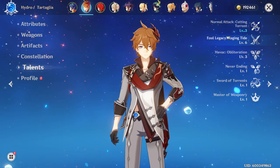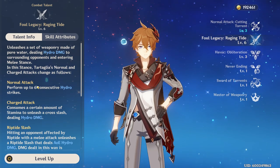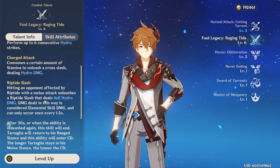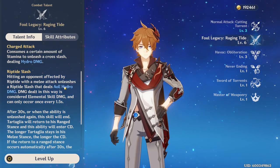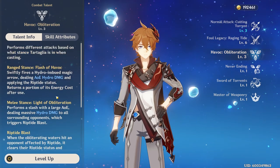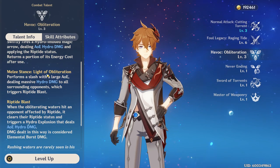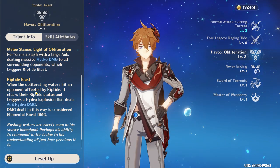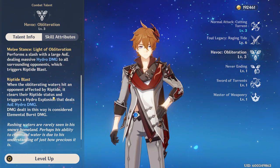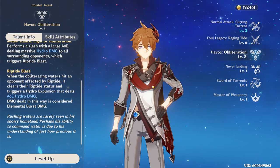We can take a look at his melee form first, where it converts all his normal attack damage — outside of charged attacks — into hydro. When he attacks in this form, hitting his riptide also produces AoE hydro damage. His elemental burst obviously does hydro damage in both forms, and in the melee form it does an additional explosion if you hit a target with a riptide.